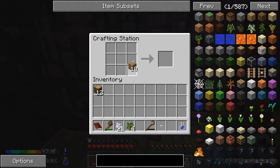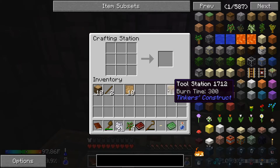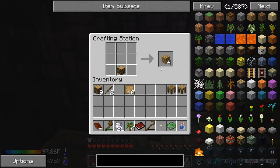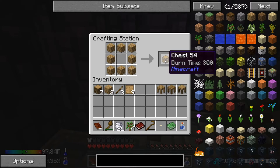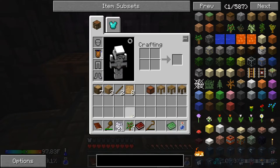The sun's coming up and we have plenty of wood, so we'll make some sticks and some plates. We need a parts table, a tool station, a stencil table, and a stencil chest to set up our Tinkers' Construct workspace.